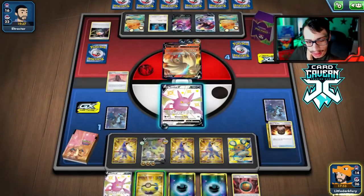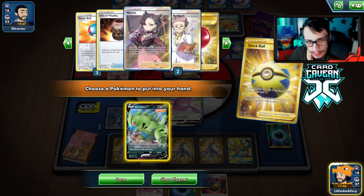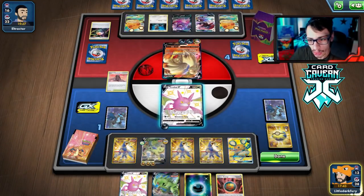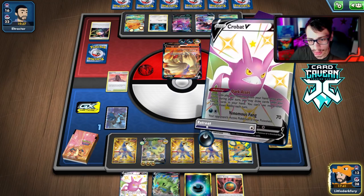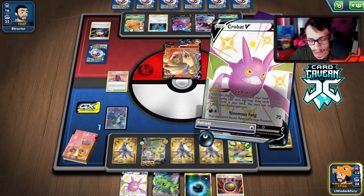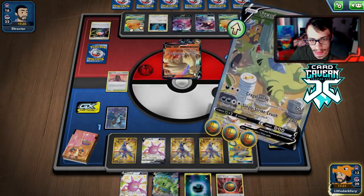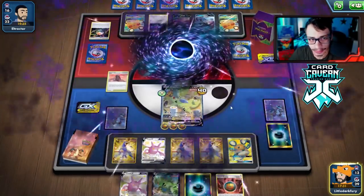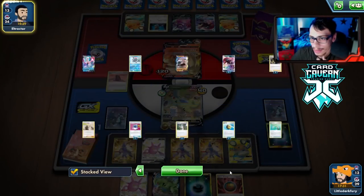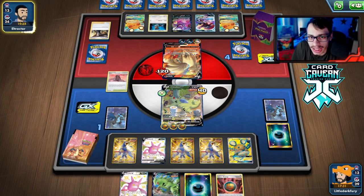Technically we have one Urn left, so Houndoom could still win but we need a supporter. We just have to hope they don't Boss. If they Boss me and knock out Tyranitar with Nine Tails, we probably lose. I think we just attack them and try to finish off with Houndoom next turn. Hopefully they didn't have the Boss — we might have just discarded it with Craigalanch.